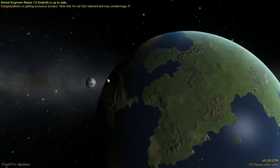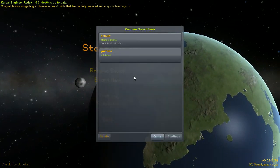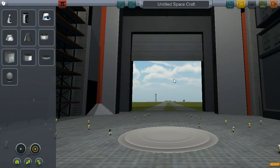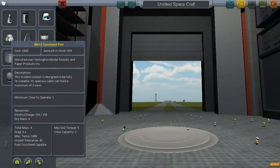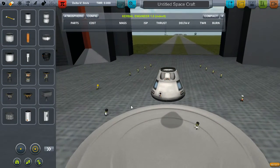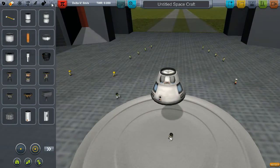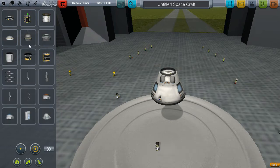Let's resume — I've already created this save. There are no flights working on this one at the moment, so it'll go straight to the VAB. Let's create a spacecraft that is capable of getting to the Moon and landing. Let's use one of these three-man pods.